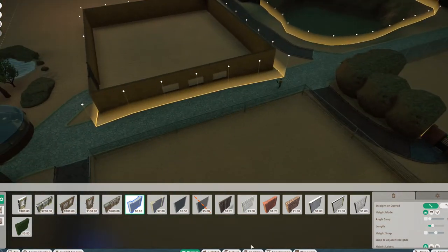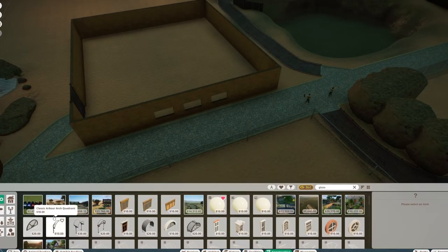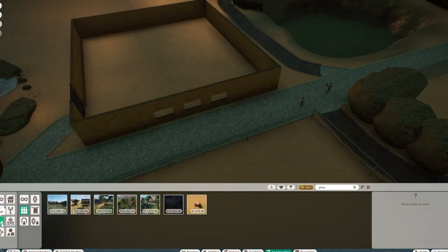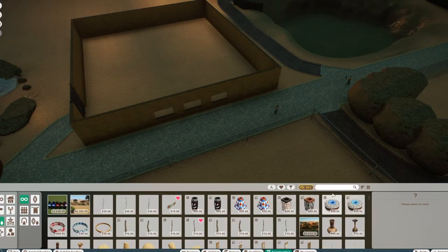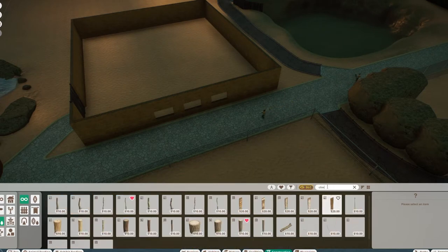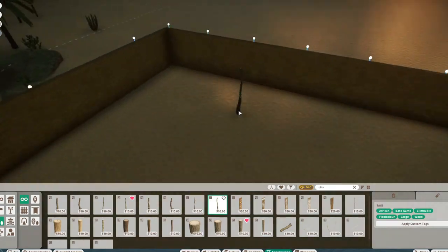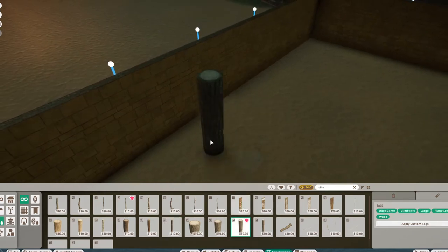You always have to take into account whether animals can climb and whether objects are climbable. For example, some items in construction are marked as climbable — trees are climbable. So building a barrier out of climbable objects if you have animals that can climb is probably a bad idea.